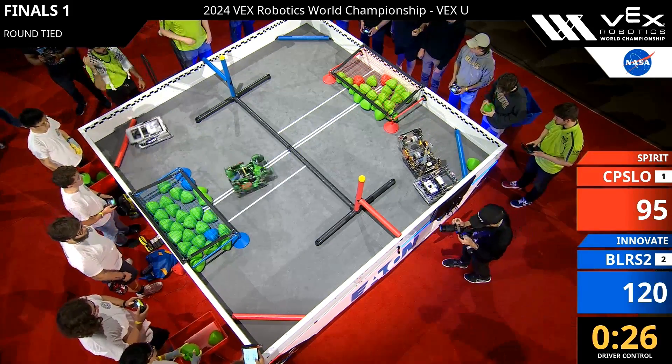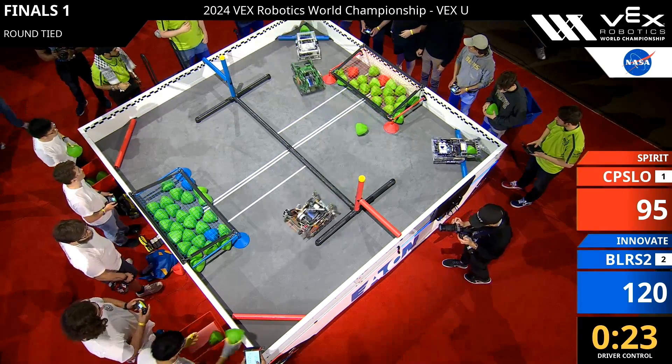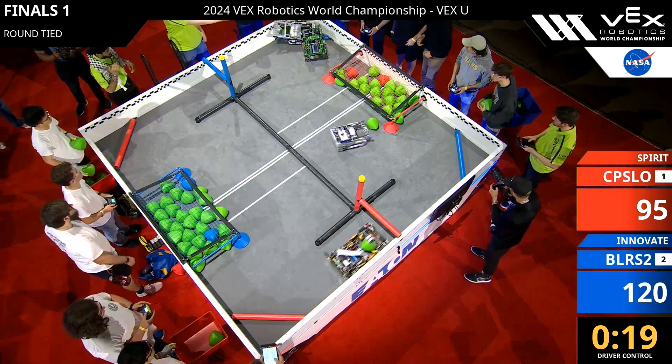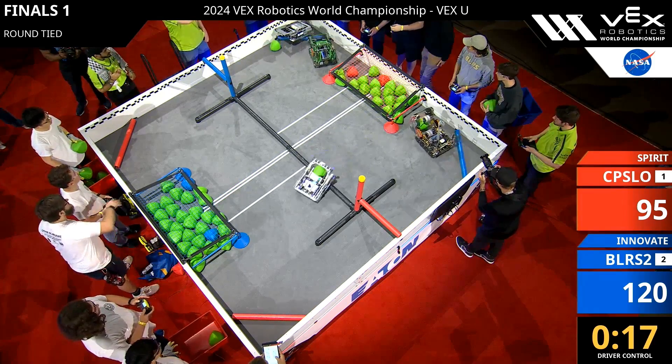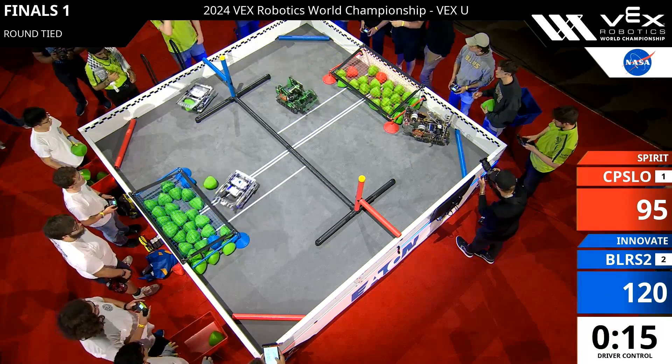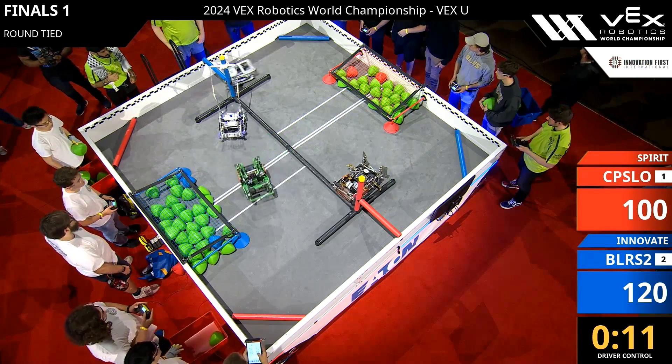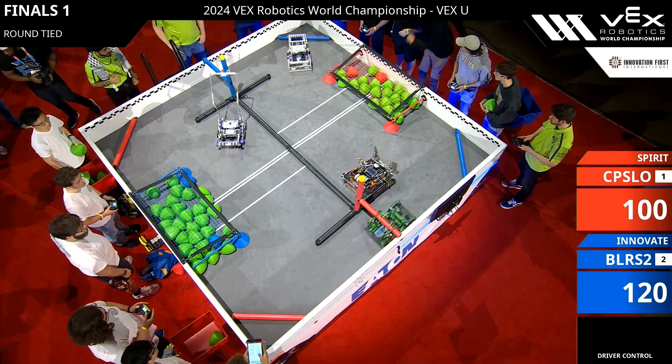We've got only 26 seconds remaining here in the driver control period. Cal Poly sending their robot over with one more tri-ball into that red goal. Boilers trying to introduce a match-load, but Cal Poly trying to make that difficult for them. And now it's just 15 seconds left on the clock. The elevation zones are protected — we'll see who can get up in the sky. Boilers, they've got their hook right in front of the elevation pole.